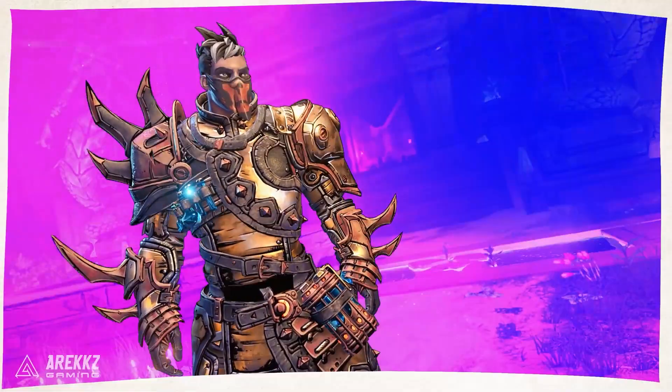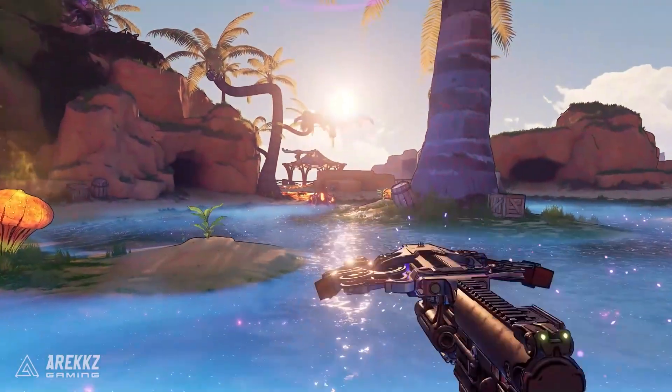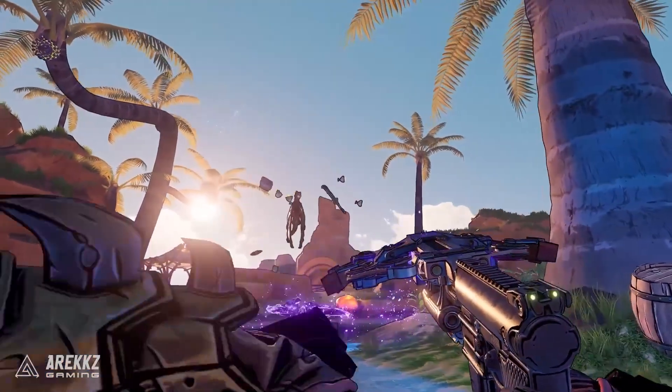You then have the Stabbamancer, which is basically the rogue of the game. If you want to feel like Zer0 from Borderlands 2, focusing on stealth, movement, sneaky crits, and all that kind of stuff — and maybe want to snipe from the shadows — then the Stabbamancer is the one for you.